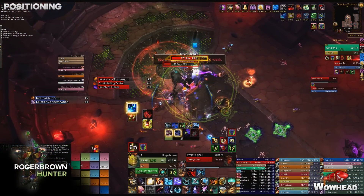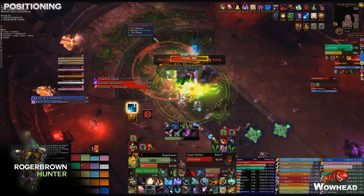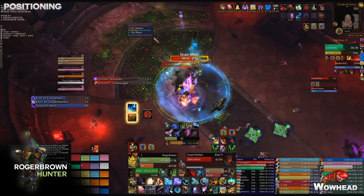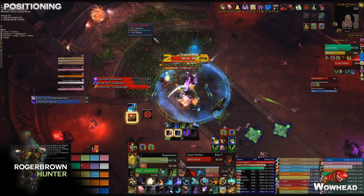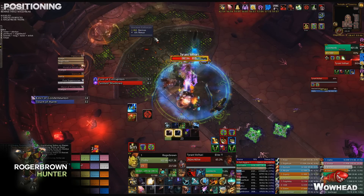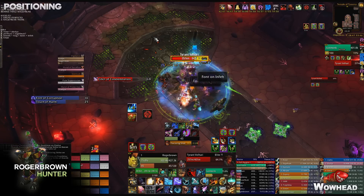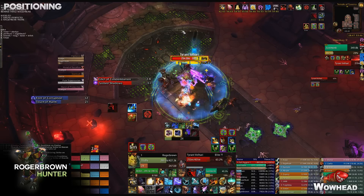As soon as phase two starts you need completely different positioning. Without Annihilating Strike and Infernal Tempest requiring spread, everyone now needs to gather right next to the boss because you need a lot of raid healing. Every ranged and melee DPS stacks on one side of the boss. We had everyone stand on the left foot of the boss, with players who got debuffs moving to the right side.